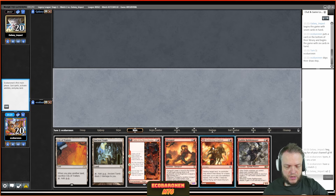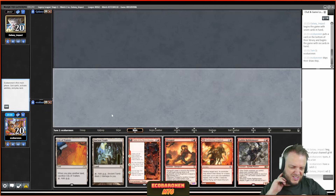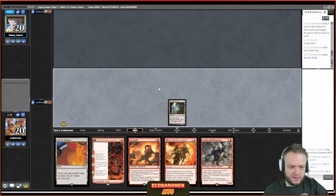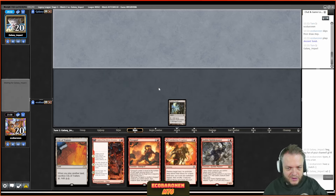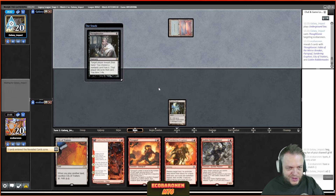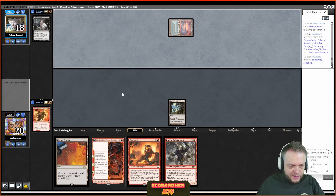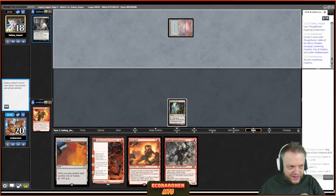When mulliganing, you can put your pitch card back. Do I want to avoid damage by going tapped Sundering Eruption, or Ancient Tomb and play to the same logic as the previous game — if I'm going to get Wastelanded, I want that land wasted? I've convinced myself: Ancient Tomb it is. This looks like someone building for the One Ring. Underground Sea — that has Blue-Black Reanimator written all over it.